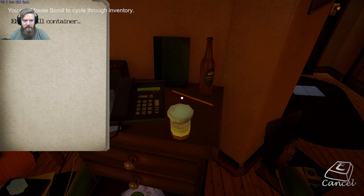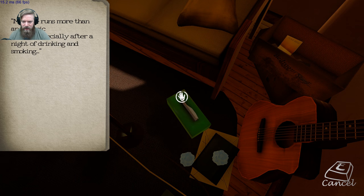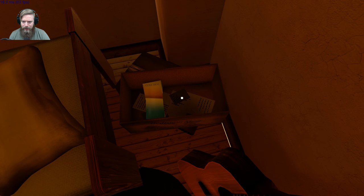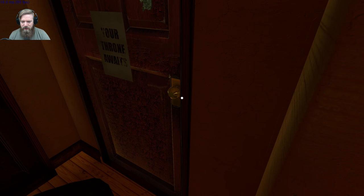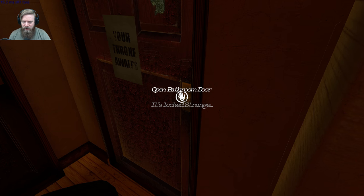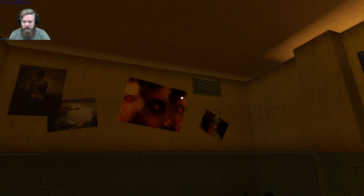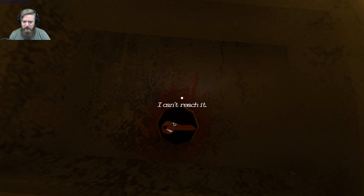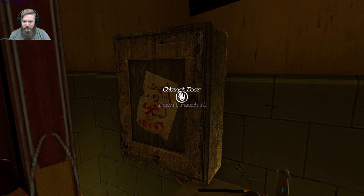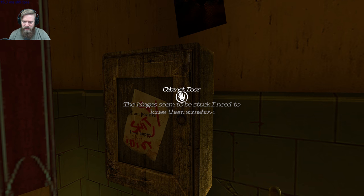Empty pills. Can we shred some guitar? Tissue box — your nose is running. No power, I think that's part of this. We've got to figure out the power, but now we can go in the bathroom. It's locked — I have the key. There we go. This is... 'You're living a lie!' Cool. Hey, another key. Yoink. Can't reach it. I am successful. I'm positive. I am happy. It says — idiot. The hinges seem to be stuck, I need to loosen them somehow.